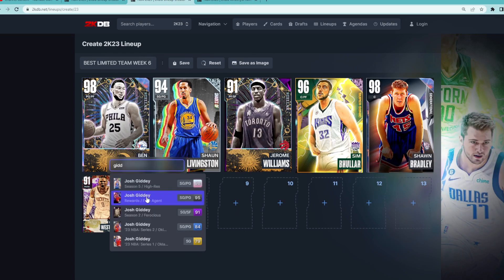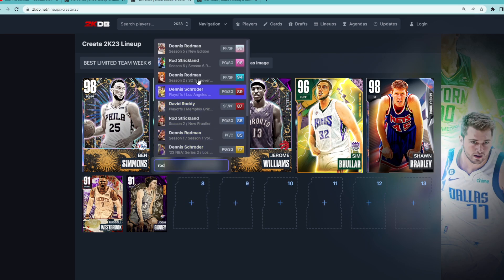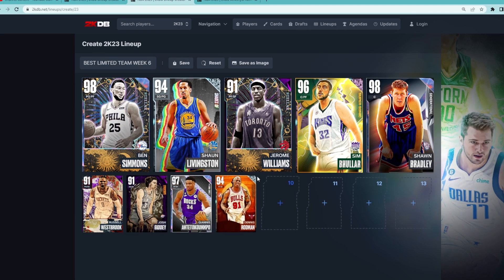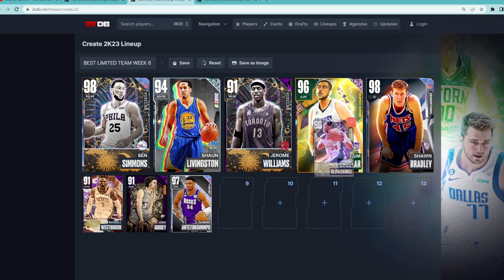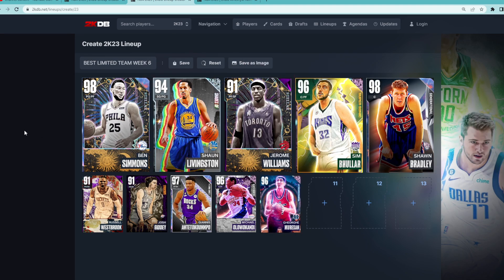At the backup shooting guard position for some size, you probably want to go with this Amethyst Josh Giddey — 6'8" at the two. Pretty much all you need to know about him; he's 6'8" at the shooting guard position. For small forward, I think Dennis Rodman, if you guys have this card, is probably the best to go with. I believe he used to be in the token market but may have been taken out — if you have him, he's a great backup small forward because of his defense. For the backup four and five, if you want to purchase the Giannis Series 2 Opal, he's definitely worth having and can also play small forward. You could also go Oluwakandi from the Galactic Conquerors — that is the card to be running. And then go with George Mírsan at your backup center position.